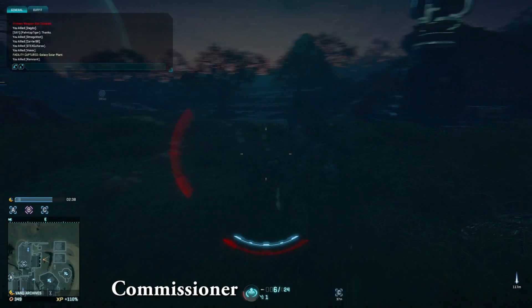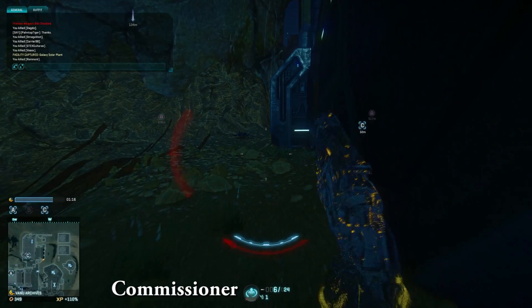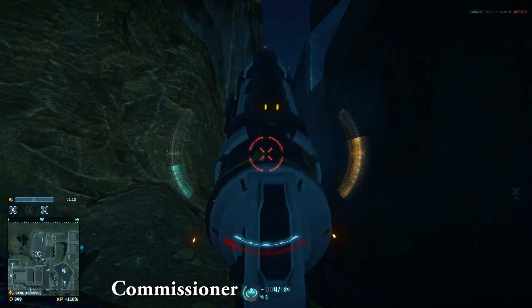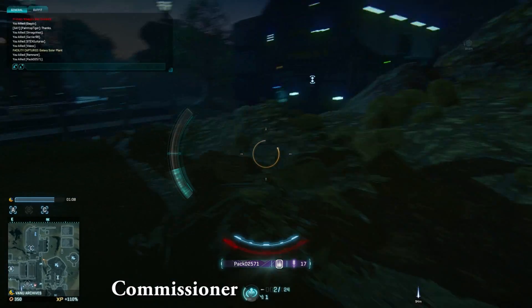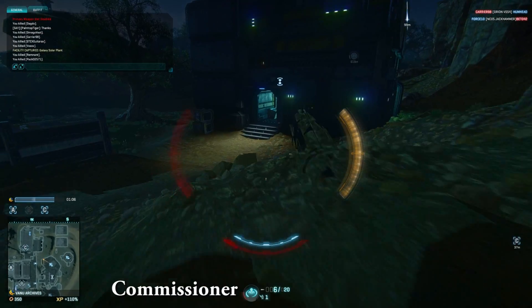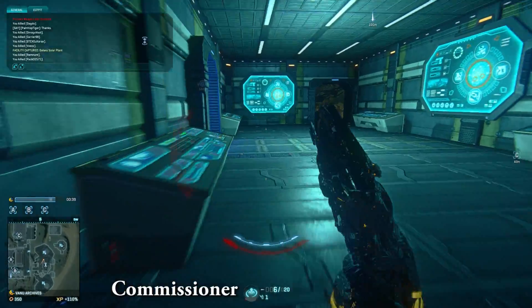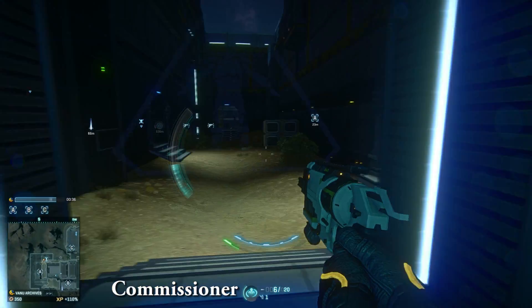The first is deep infiltration. If your main goal is to get behind enemy lines, hack as much stuff as possible, and just be a complete nuisance to the enemy, stalker cloak is going to be awesome for that. If you're sneaky enough and you can pick and choose the best times to pop in and out of cloak, going in and hacking everything in an enemy base can be incredibly beneficial to your team.